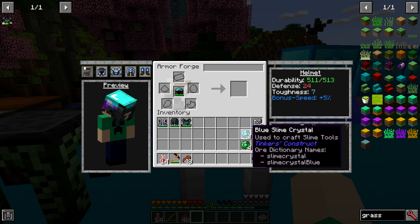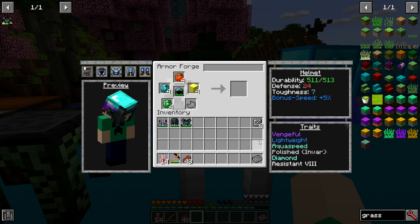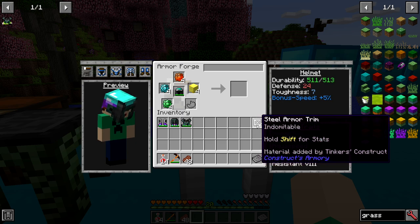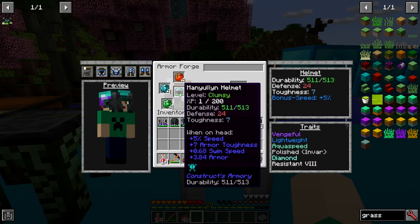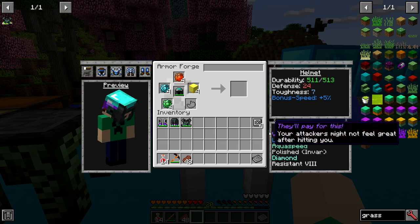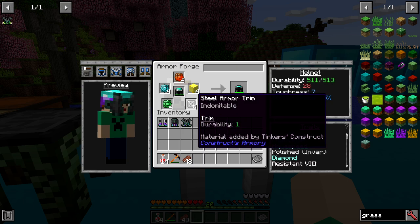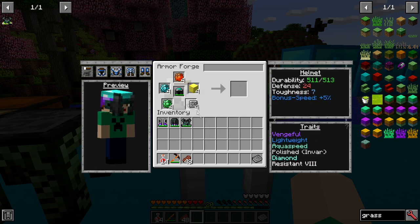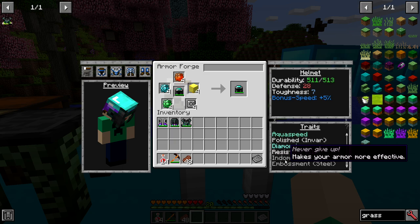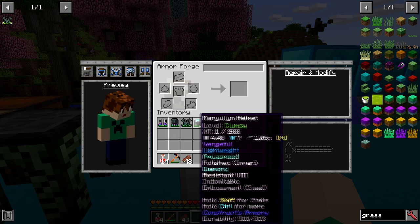Embossment can be done once per item. Basically what it does is you can add any item and get the trait from it — it doesn't change any stats whatsoever. We're using steel, which adds the indomitable trait, and as you'll see it increases our defense. That's why we're doing this — the trait from the steel makes your armor more effective.